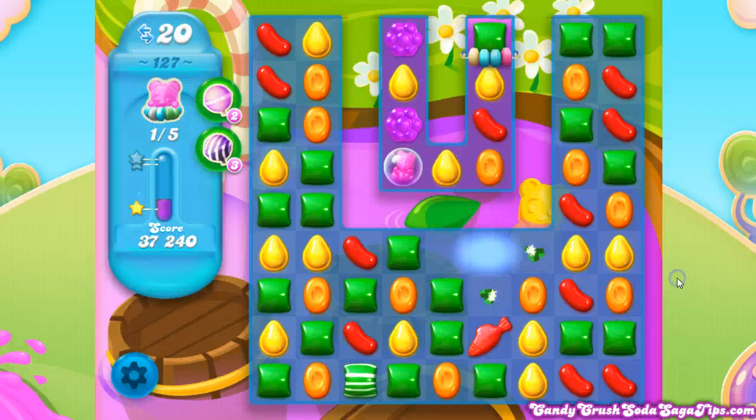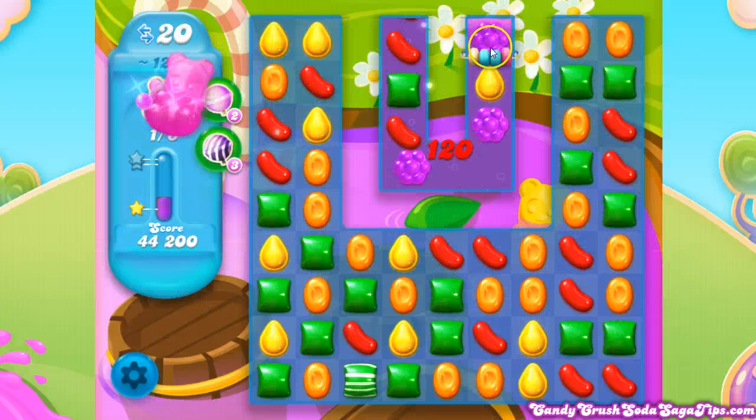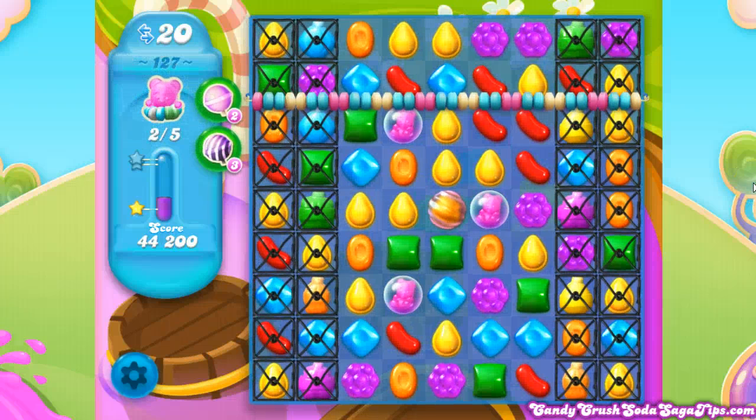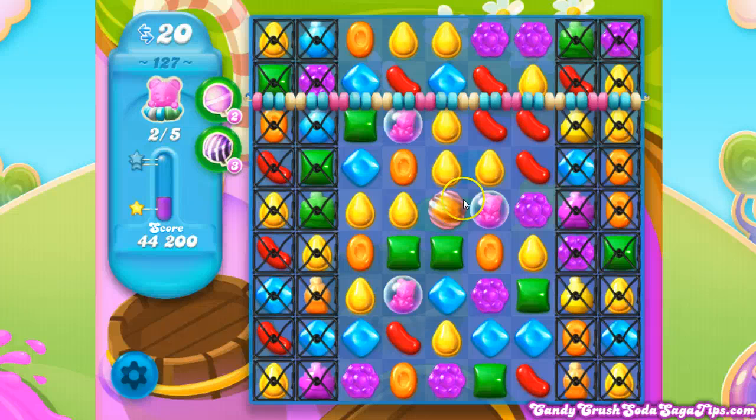There we go — we'll go ahead and do that now. The fish actually helped us even more by hitting the one that's right in front of him, which is normal — that'll happen pretty much all the time. So this room is where you usually run out of moves and have to start over. We do have a coloring candy to start out, but it really won't do us that much help if we just fire it off to change one of the colors.